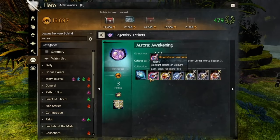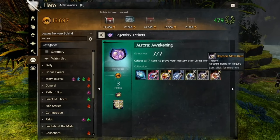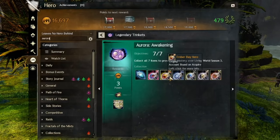Now at this point, we need to get six more items, one from each of the Living World Season 3 zones. Once again, each of these could be a video all by itself, but I am going to point you in the right direction instead of giving you 30 extra minutes of detail that I feel isn't necessary.